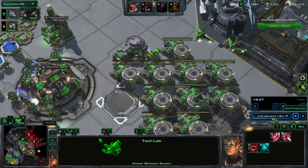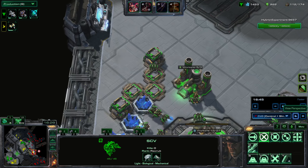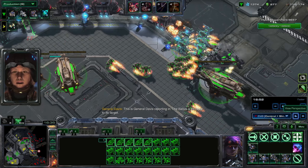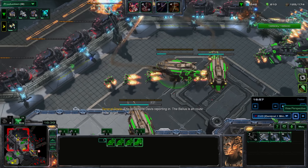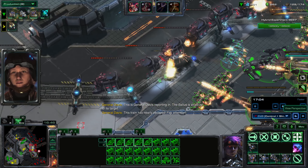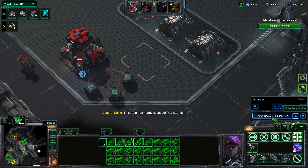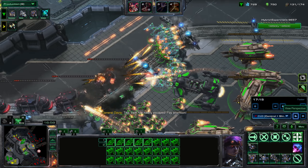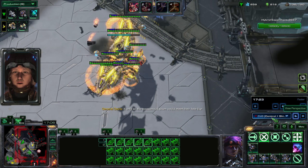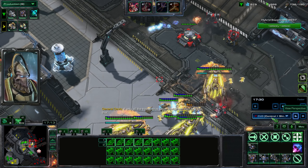We're still trying to hammer that train. I start another depot and I'm now building out of five Assault Galleons at a time, which is the maximum number that Han and Horner can have on the battlefield. This is really the strongest possible army for Han and Horner — mass Reapers, and with any excess resources go to Raids. And some Battlecruisers if you still have resources after that.